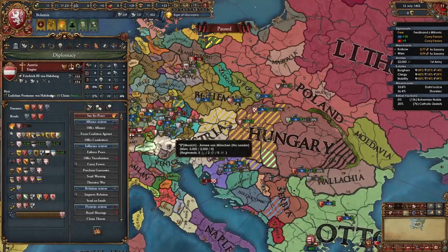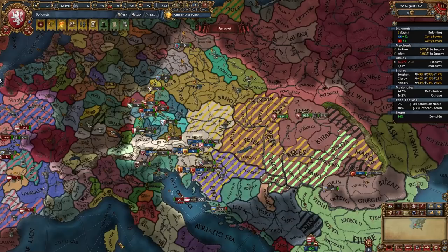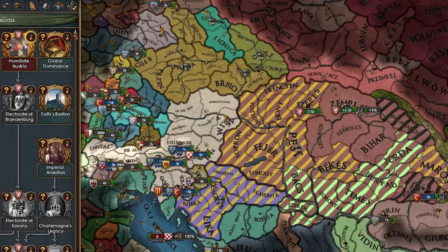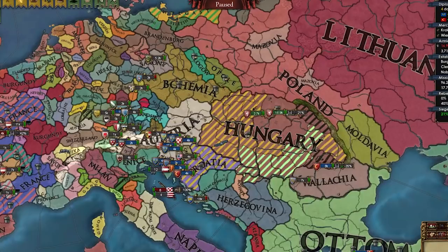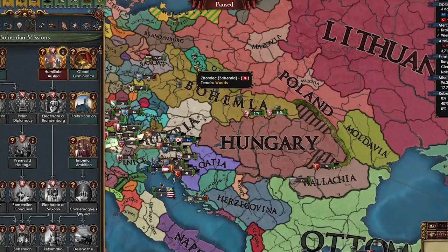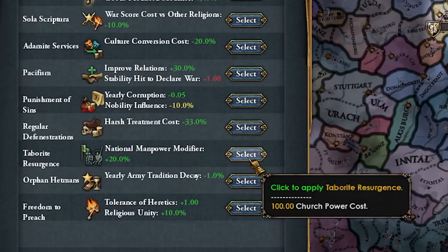Let's get Austria out — let's humiliate them, take war reps, some money too. Bye-bye Austria. Now we can take the mission which gives us a subjugation CB on Brandenburg. Let's also peace out Hungary — the only thing I want is the entire area of Nitra or Slovakia. No money, no war reps. And now we've preemptively done this mission as well. Two gold mines, by the way — nice.